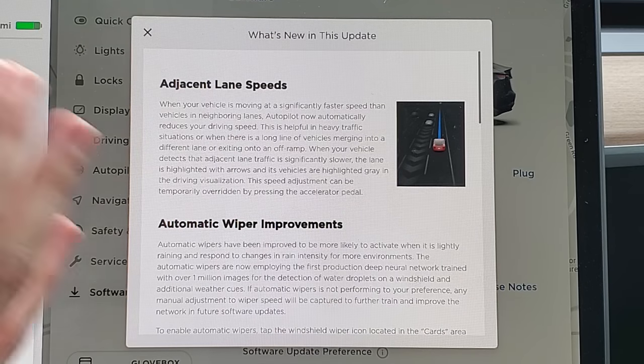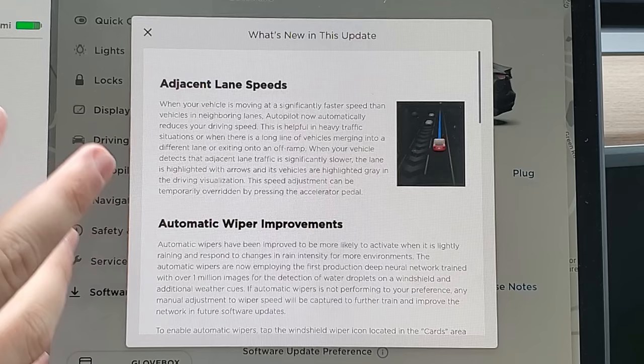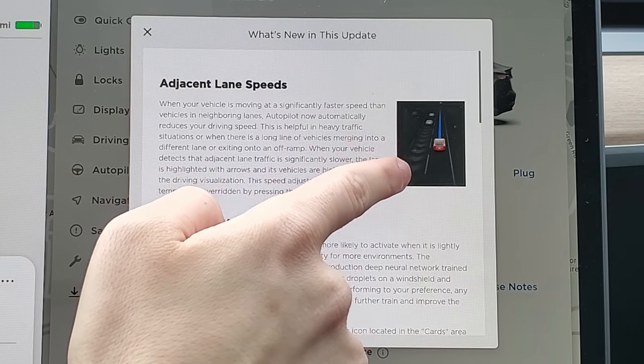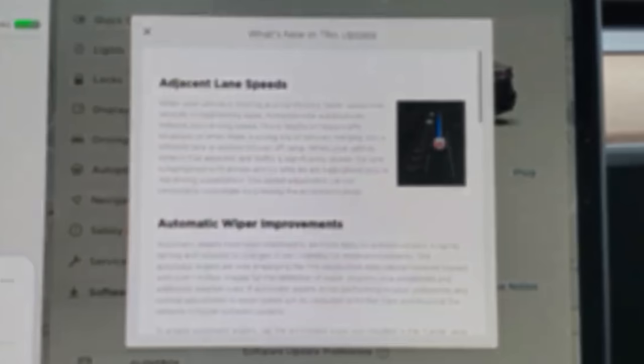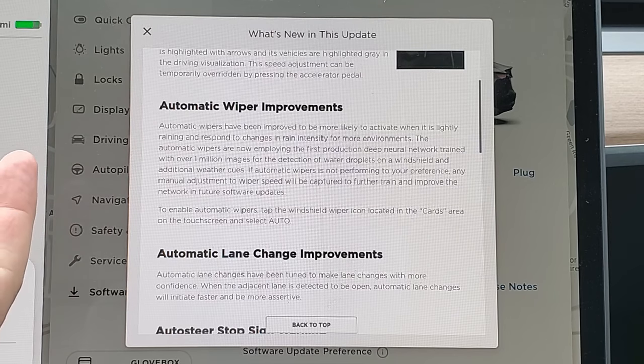Adjacent lane speed changes: this is pretty exciting. If you're driving really quickly next to a lane of stopped or significantly slower cars, the Tesla will change its speed to match those cars. It will be indicated on the screen with arrows, and the cars will be highlighted in gray. This is really good because sometimes you'd be flying past a lane of cars that you actually need to merge into, and then Tesla just turns the turn signal on and you're like, what the heck am I supposed to do?